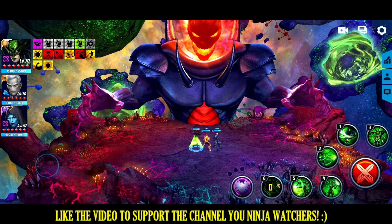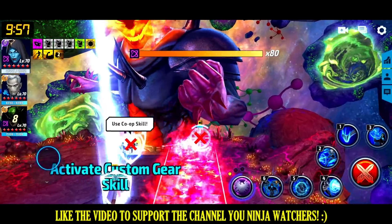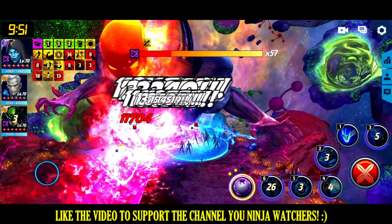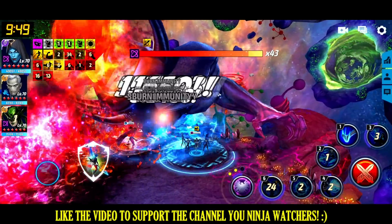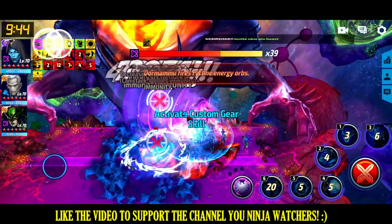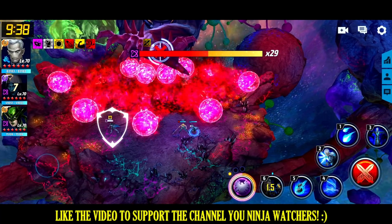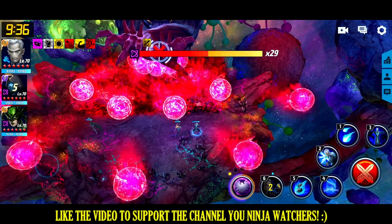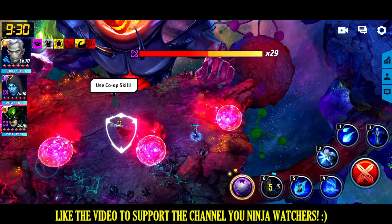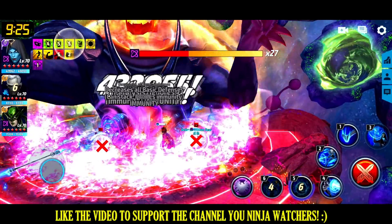Now for in-battle tips — I'll explain while we fight. Always hug one side of Dormammu and pay attention to the direction the arrow is pointing, then position yourself right behind it so you don't get hit by the fire wave. In the first phase he'll do what I call the 'death balls' — watch for where the gap spawns, either in the middle of the map or at the very bottom. If you don't pay attention to where it spawns, you will die.